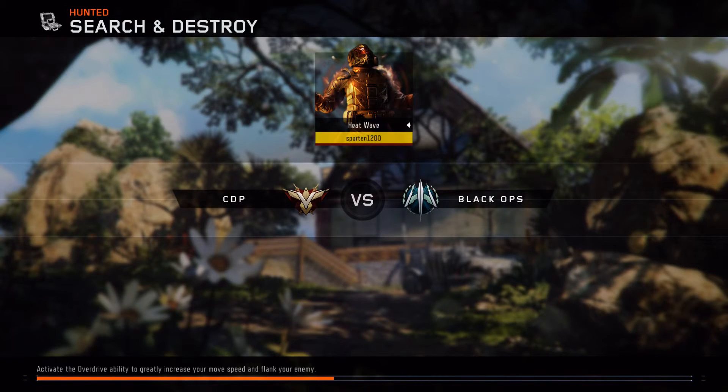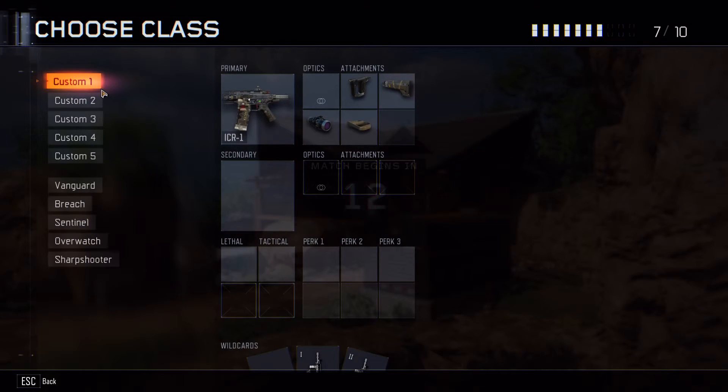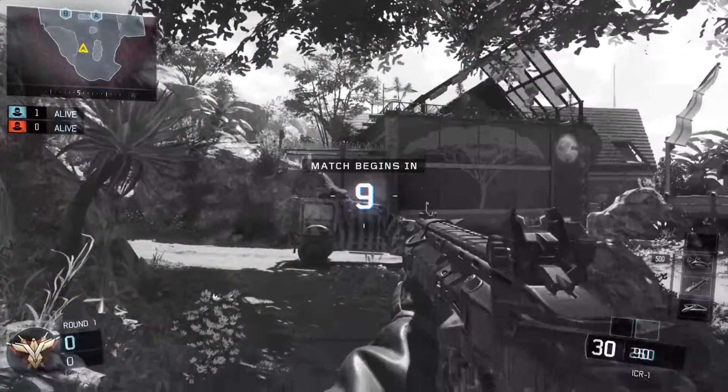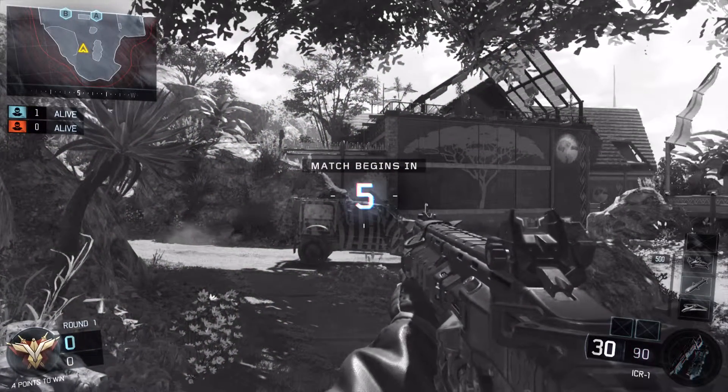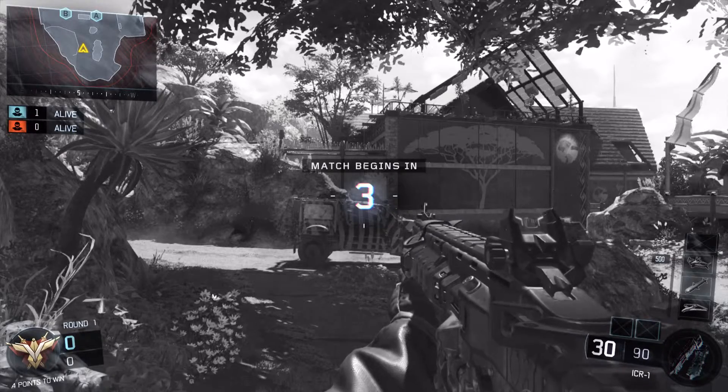The ICR had a really good recoil — like, there was no recoil to it. It was amazing. And then they added an update patch-type deal where it just reduced the recoil. So what I'm going to do is show you what the recoil and the spread is like.